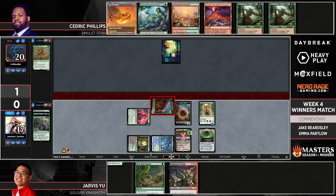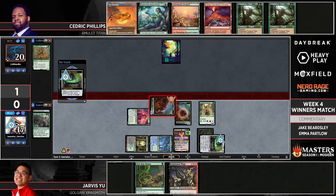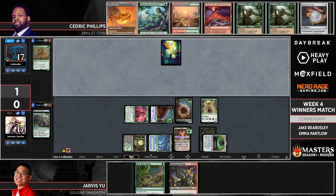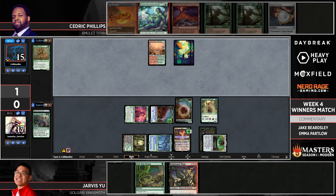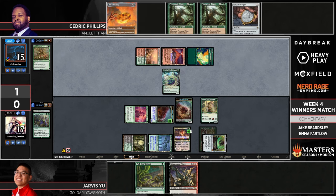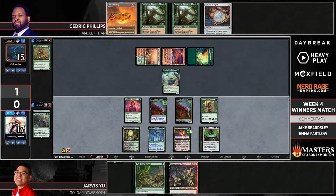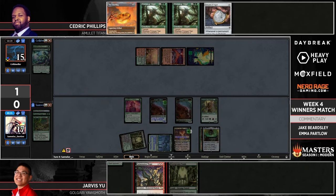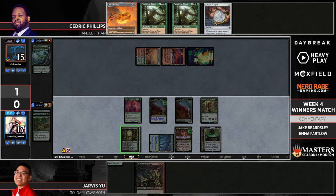Looks like Jarvis might be going with Agatha's Soul Cauldron — there's a Wall of Roots in the graveyard which lets him turn his creatures into Wall of Roots. That's also pretty good. Considering Cedric's not doing a whole lot here, we're probably going to see this Dryad come down, which is going to get Pick Your Poisoned. I'm not quite sure how Cedric gets back into this unless he gets some really lucky draws off the One Ring. If Jarvis decides to Fulminate the Valakut, put the Fulminator under Agatha's Soul Cauldron, turn his bug into a Fulminator, get rid of the Stomping Ground, then Pick Your Poison the Dryad — Cedric is way back to only two lands.